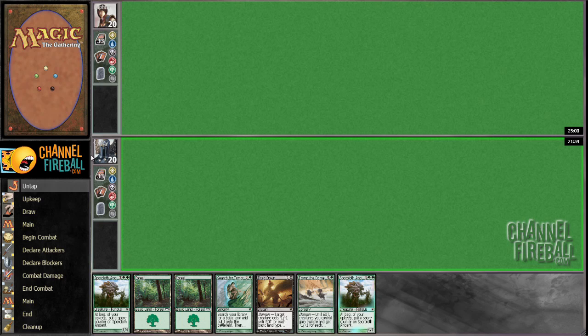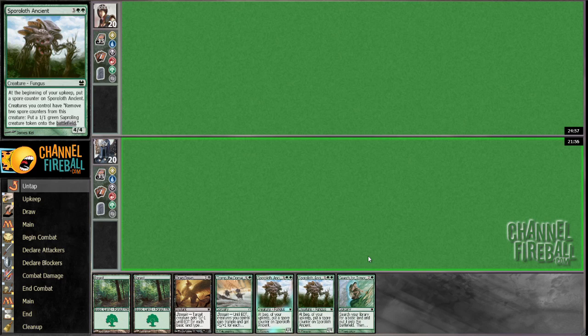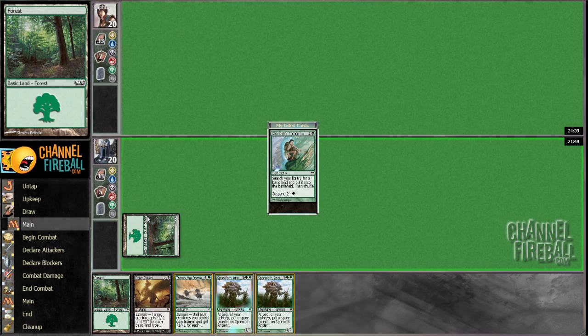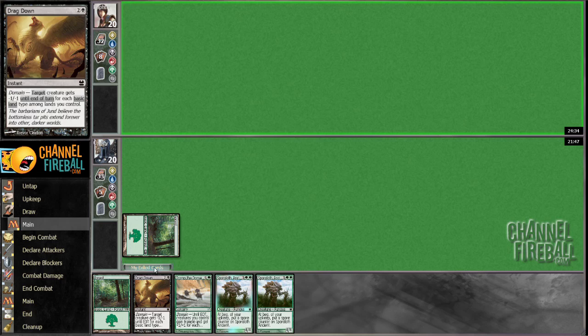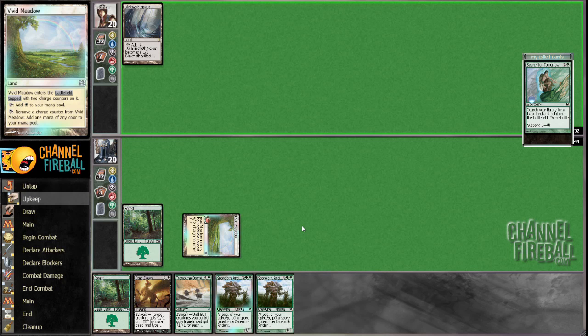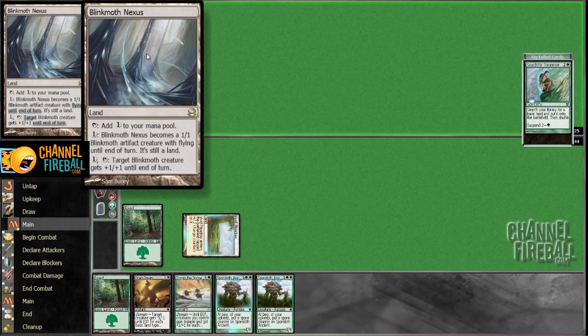Back for game two, we're going to play first and keep this hand. It's not the best hand I've ever seen by any means, but it's decent. Let my opponent get here. That was not a terrible draw — we're gonna need some land. Two five-drops in our hand; Blinkmoth Nexus is a little scary.